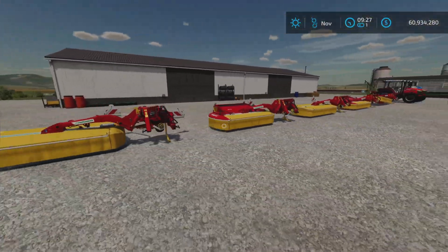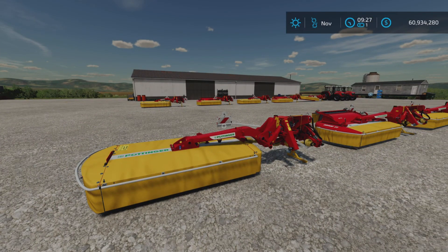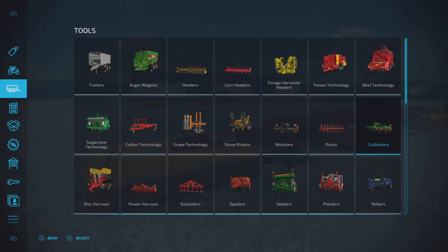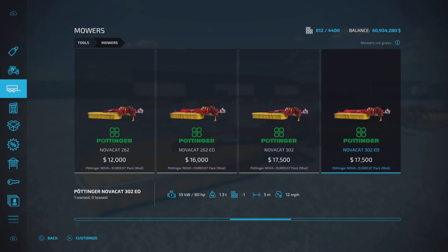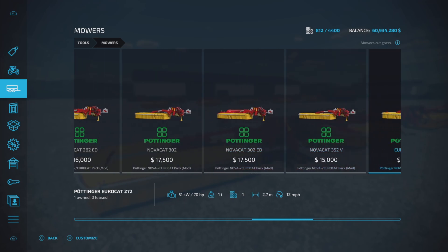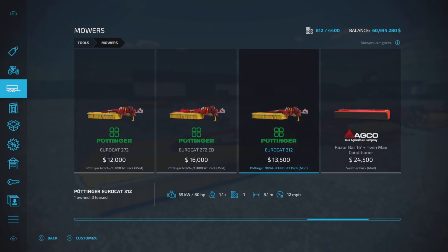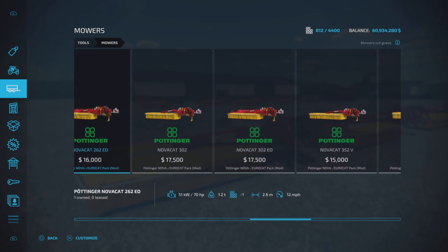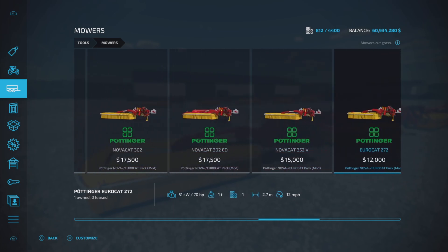Let's have a look at where they're at. Going to tools and mowers, here they all are: starting with the 262, 262 ED, 302, 302 ED — so there are eight total. All ranging from around $12,000 up to $17,500.